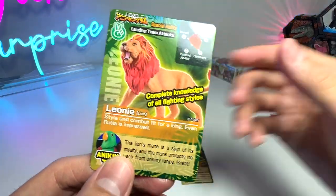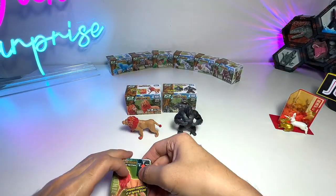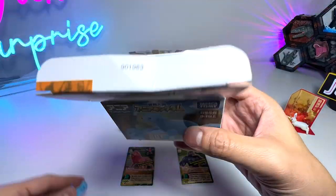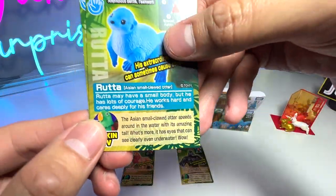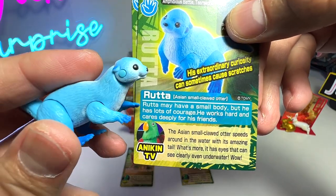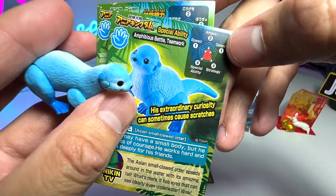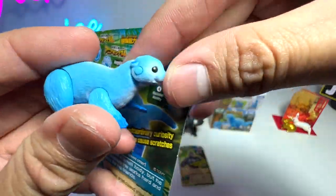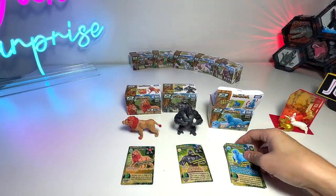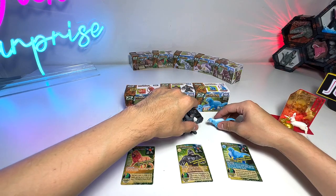We've forgotten to read the facts of the lion — the lion's mane is a sign of its royalty, and the mane protects its neck from enemies' fangs. Now let's move on to the next one, which is the otter right here — the blue otter, actually known as Ragtar. The Asian small-clawed otter speeds around the water with its amazing tail. What's more, it has eyes that can see clearly even underwater. Its special abilities are ambitious battle and teamwork. This attribute graph is actually way weaker than the lion's. Very nice articulation on the entire figure. I love how they've actually painted these animals in very bright and vibrant colors. I love this blue otter, that's for sure.